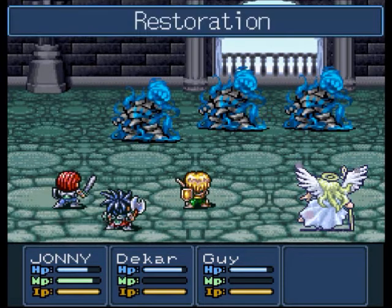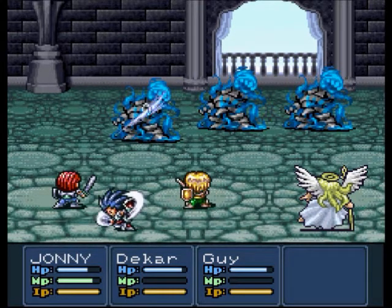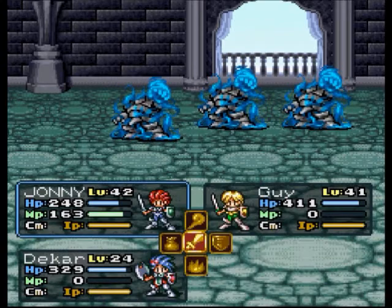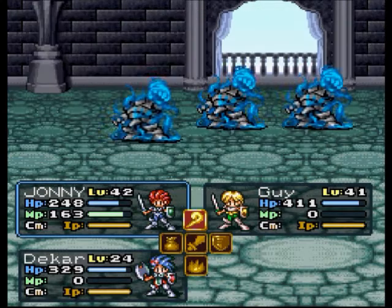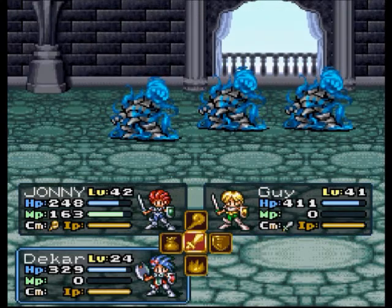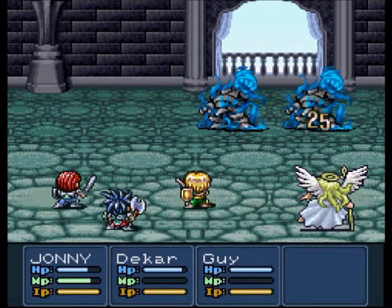Here are those deadly armors. I'm not going to lie to you — I don't know what these deadly armors are especially weak against. I probably could have looked it up, and I probably should have after the first fight. As you can see, we're only doing like 30, 40 at most with a guy who's got crazy attack strength. So I decided to do something crazy — I had Johnny use magic other than healing magic. Dun dun dun! Maybe I should call this episode 'Johnny the Mage.' That would make sense.